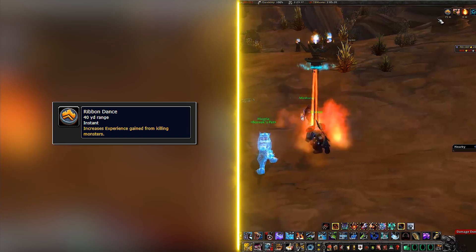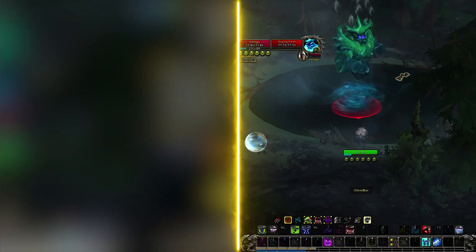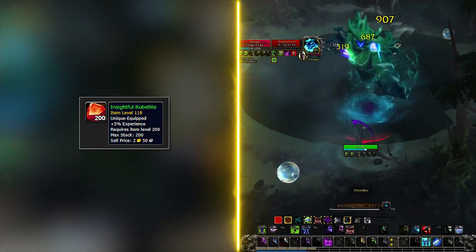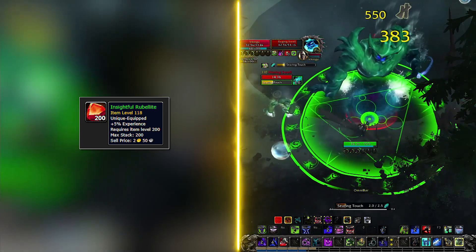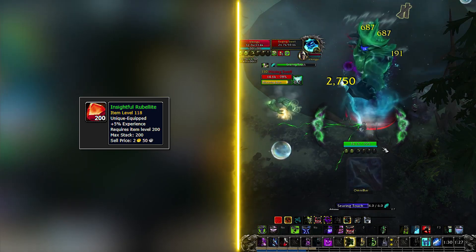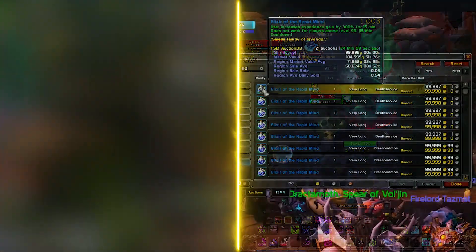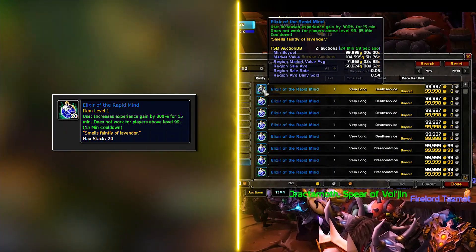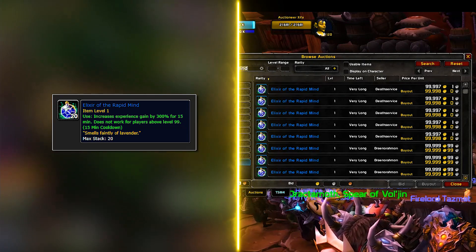Once you're a bit higher in item level, you can buy Insightful Rubellite gems for 5% bonus XP on sockets — they require a 200 item level item to work though, so don't bother too early. And if you are super stacked on gold, you can buy the Elixir of Rapid Mind, though it will only work until level 99.